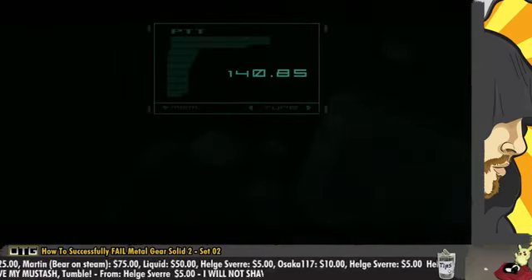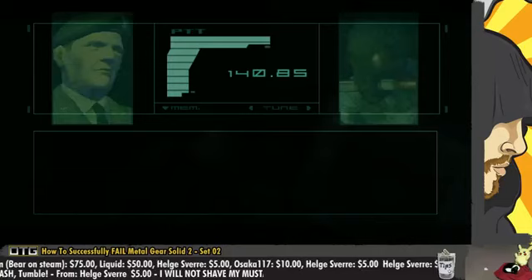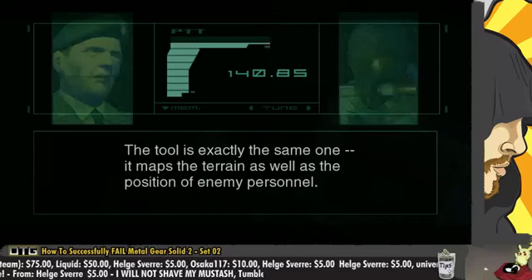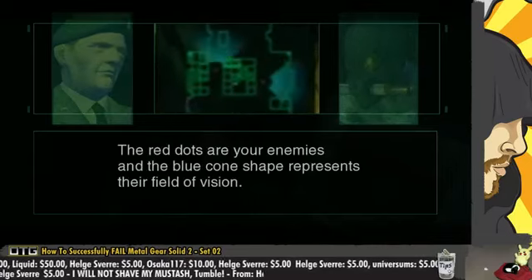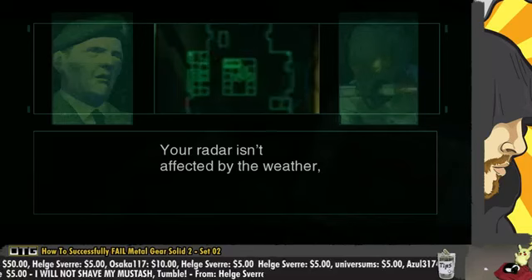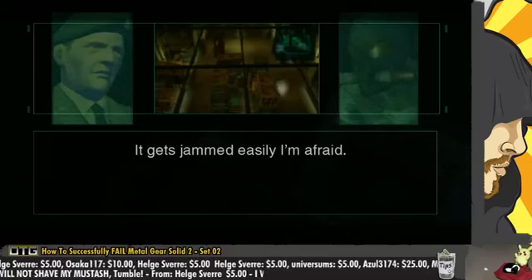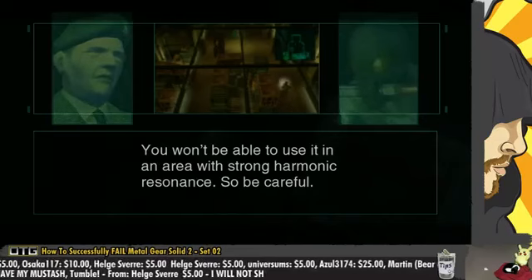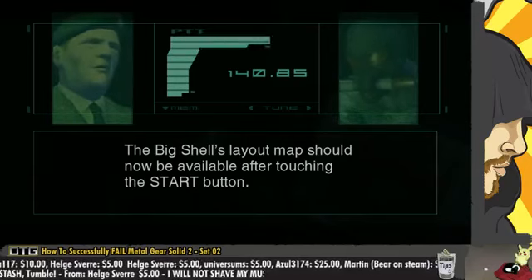What the fuck was that? I electrocuted myself in the terminal — I had to put in my fucking details and shit. Remember your VR training sessions. The tool is exactly the same one — it maps the terrain as well as the position of enemy personnel. The bright dot in the middle is you, Raiden. The red dots are your enemies and the blue cone shape represents their field of vision. Your radar isn't affected by the weather, but if you're discovered by an enemy you won't be able to use it. It gets jammed easily. You won't be able to use it in an area with strong harmonic resonance, so be careful. The Big Shell's layout map should now be available after touching the start button.